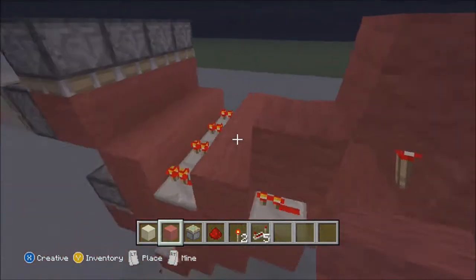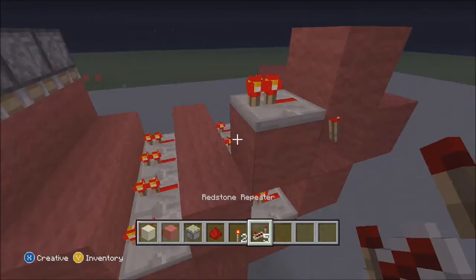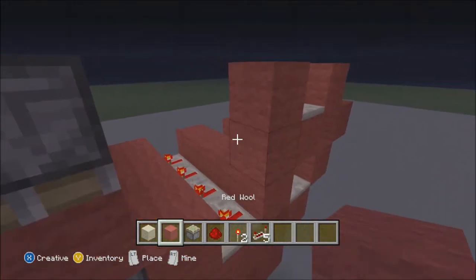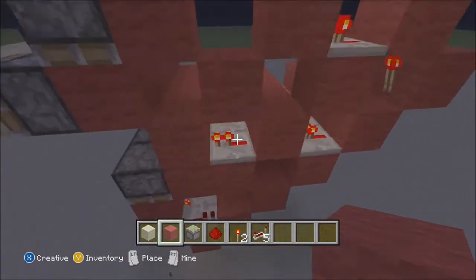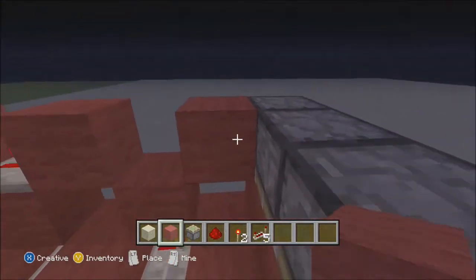Now we're going to put a block here and a block on the front of the torch repeater, that will go into a block and then come out the other side and then into another block. Now this is the part where it's going to get a little bit messy.